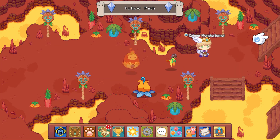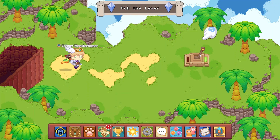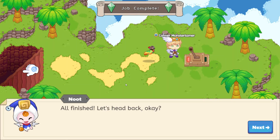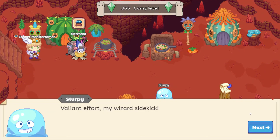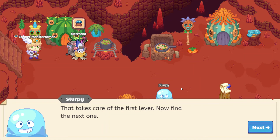Let's go ahead and head back up here — there is the lever! We made it to the lever. Let's pull that lever — all finished. Let's head back to Slurpee. We got 200 gold for this one.